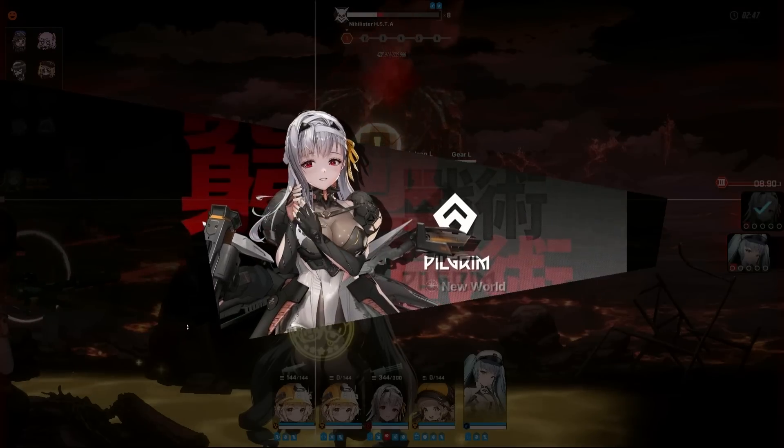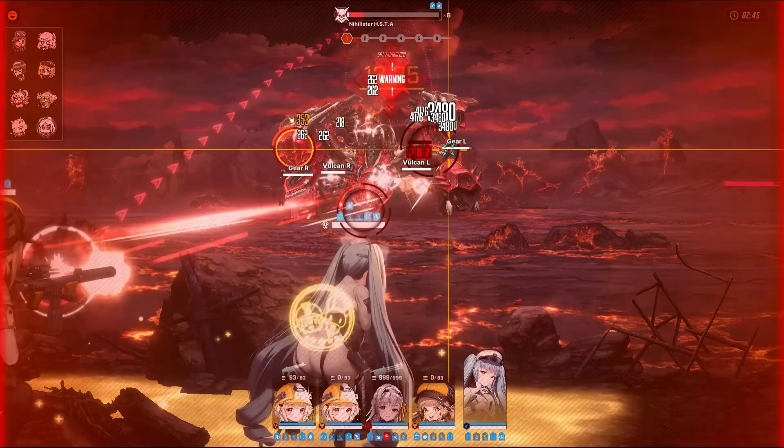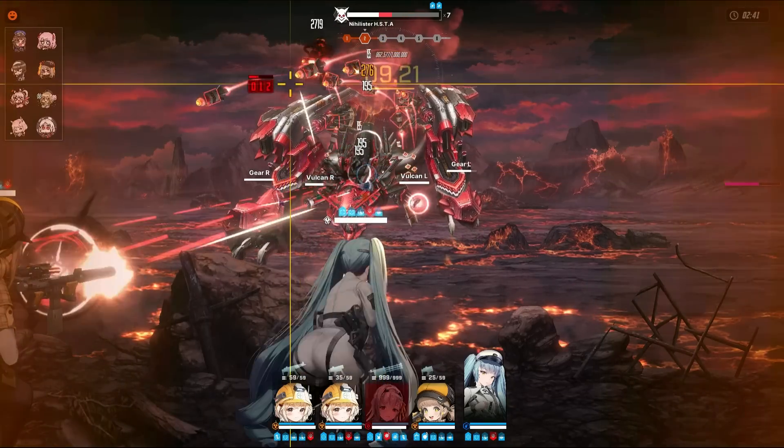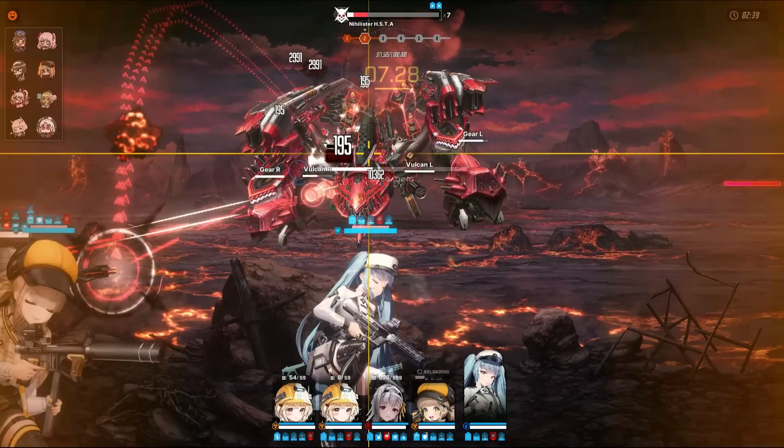First of all, Kokawa is a sniper rifle user from the Tetra line of units, classified as a support and a burst 1 character. Her element is not specified, but based on her skill's damage type, she will probably have the fire element.